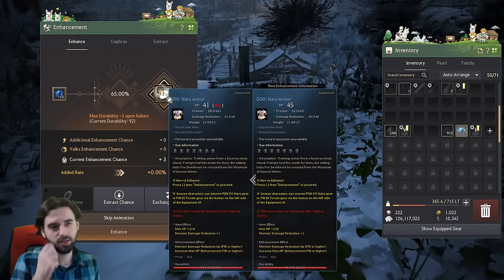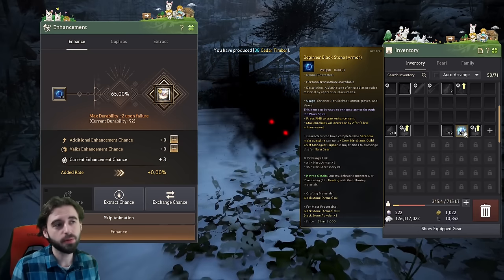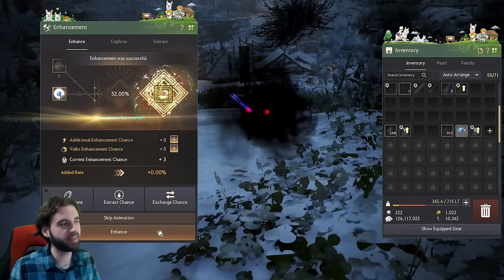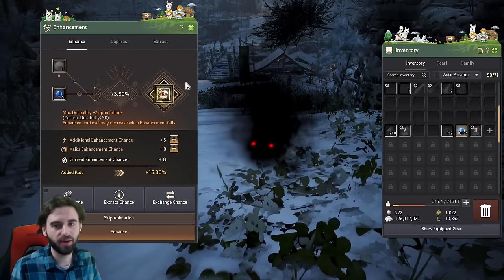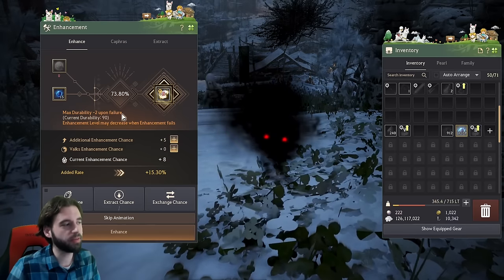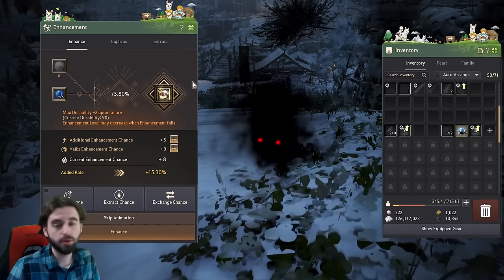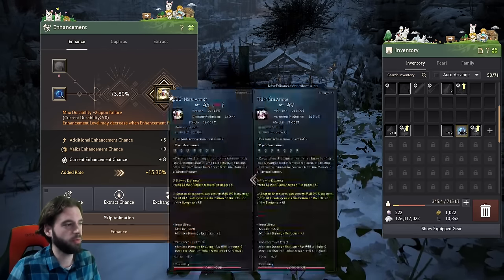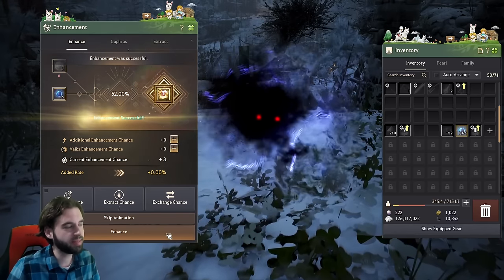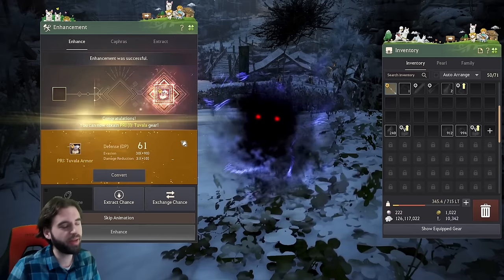Nothing bad actually happens all the way up until you get to PRI — the Roman numeral one. This is the first stage where you'll start having some difficulties, but Naru armor is pretty easy here and you can continue to spam it. The story gives you thousands of black stones to upgrade these pieces. Once you upgrade past PRI up to DUO, any time you fail, your gear drops down a level and you get a fail stack. Every time you fail, additional chances get added to your fail stack, increasing your overall upgrade percentage.